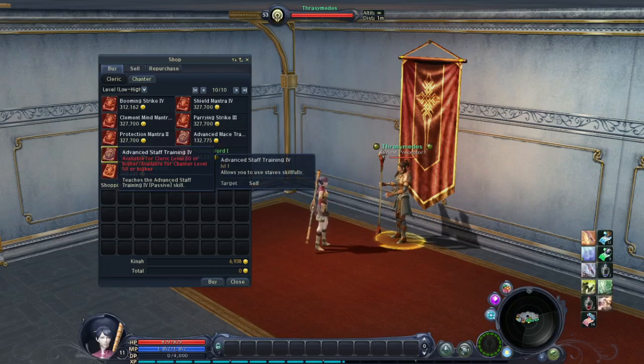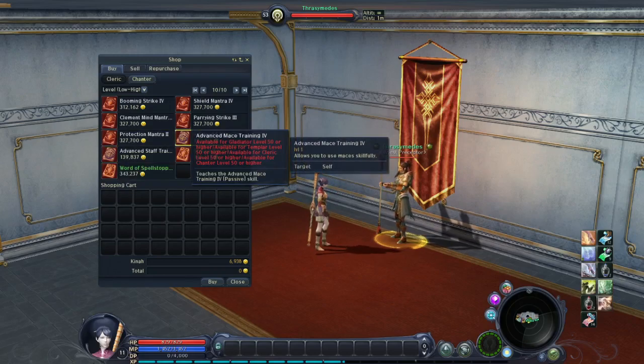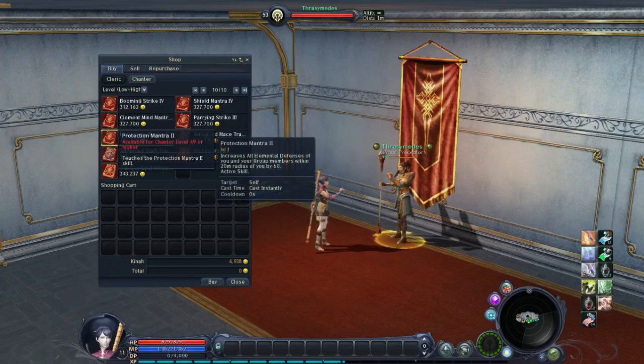Advanced Staff Training — yes, Staff is the weapon you will use. You can also use Mace, as shown here with Advanced Mace Training. Protection Mantra 2: Increases all elemental defenses of you and your group members within 20 meter radius by 60. Cast instantly, no cooldown.